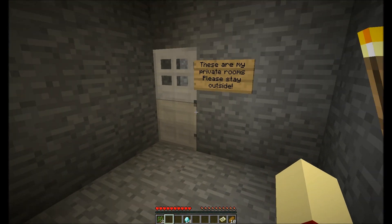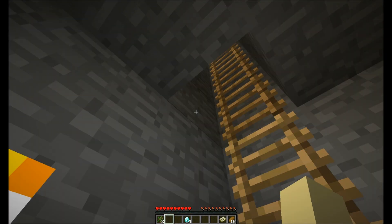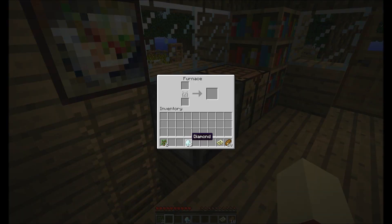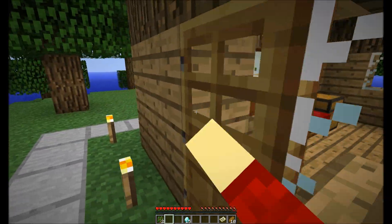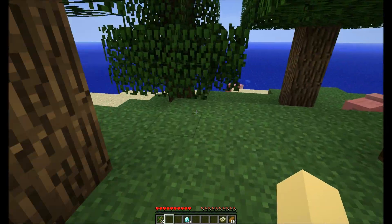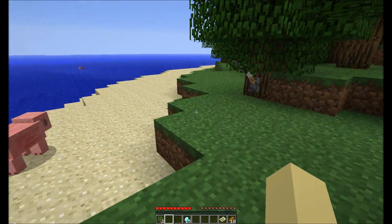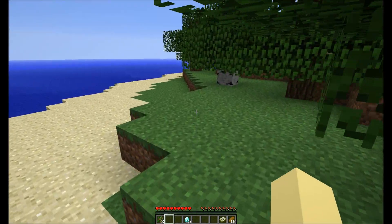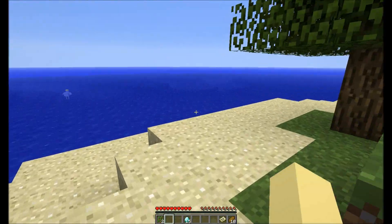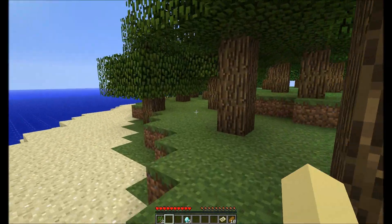These are my private rooms — please stay outside. So I have to go in there, clearly. Anything that says private, you have to go in. Wait — furnace! I knew it, because he said you can place stuff in furnaces and chests. So I'm supposed to find three levers — that's what I need to find. There's one! Now I just need to find one more lever. There's the third! And I heard that door open. Okay, let's go down.